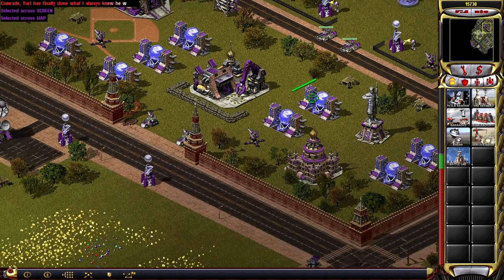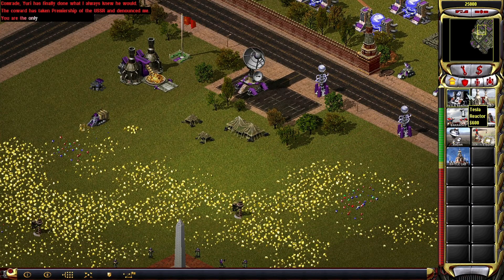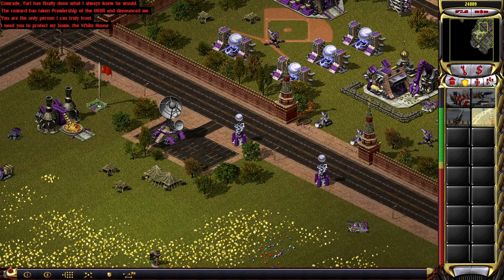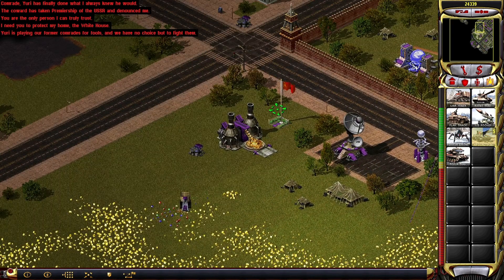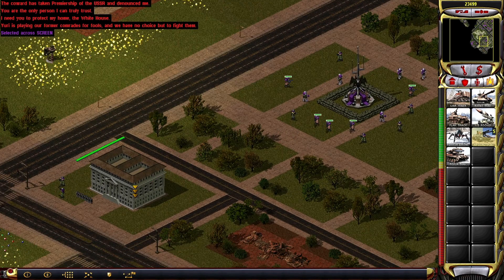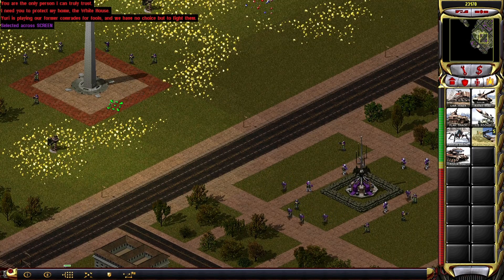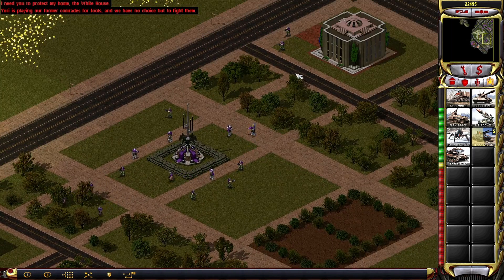Welcome back to Command & Conquer, Rattler 2 Flip Missions, and welcome to the next bonus mission. We're going to play as Vladimir this time, and we're going to have to defend the White House. That's how things work.